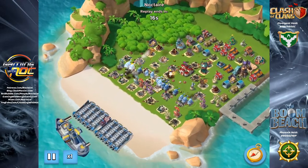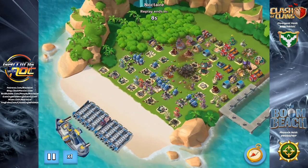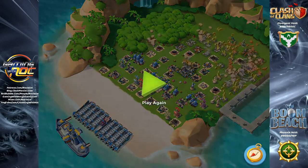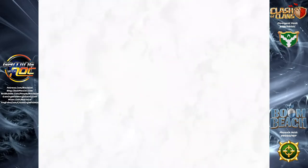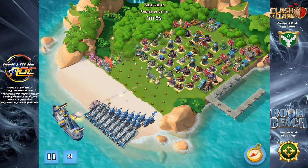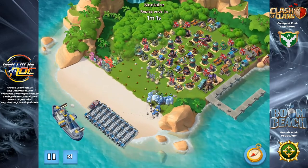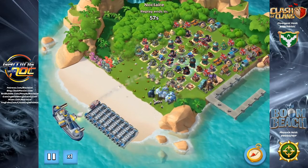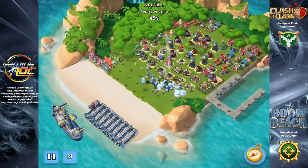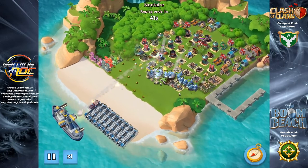T-Med is probably best started at HQ 16 when you have seven landing craft, although it works fine with just six. I actually start using it almost exclusively as soon as I can — first with all tanks on five landing craft, then once I get the medic I swap one landing craft to medics. It works great against NPC bases and lower level players. At higher levels the composition is typically however many landing craft you have minus two for medics, with the rest running tanks.